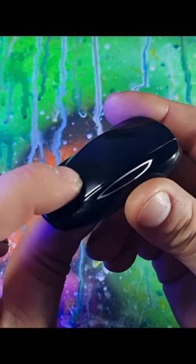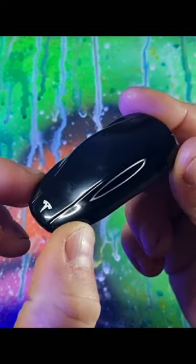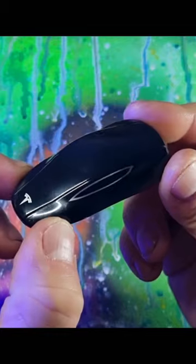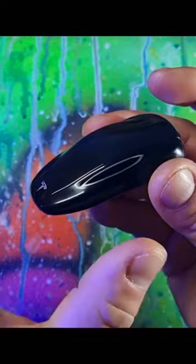Then press the trunk or bonnet button, and the car will start driving towards you. If you need to deactivate this feature at any point, press any button on the key and the car will stop.